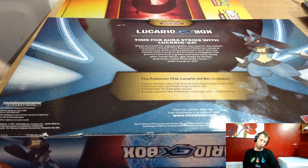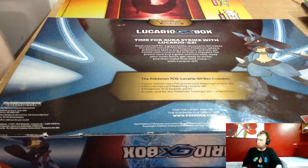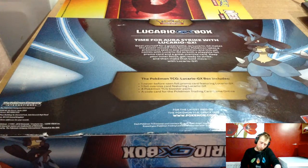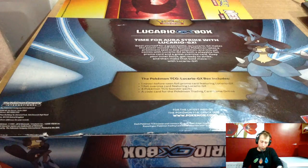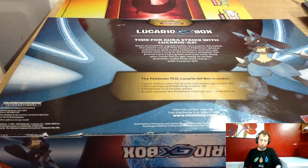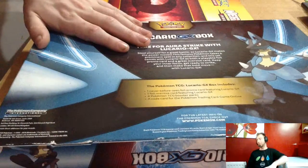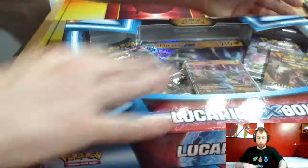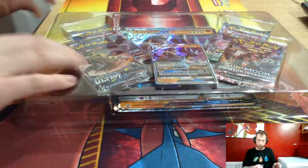Let's flip the box over. Time for an Aura Strike with Lucario GX. This famous Pokémon takes a prominent spot in any collection. This set comes with the Lucario GX as both a playable foil promo card and a great oversized card. Keep your inner focus, get ready to strike, and make that bold move with Lucario GX. Let's get it open and see what we get from our booster packs.